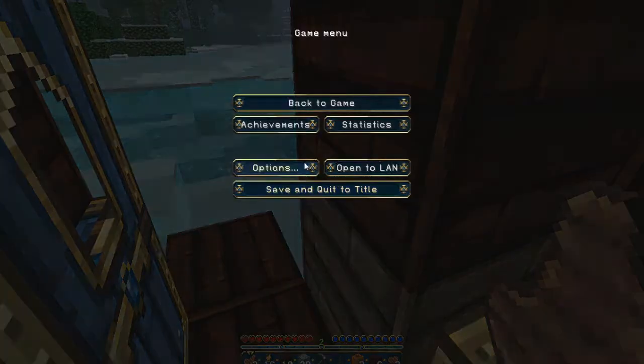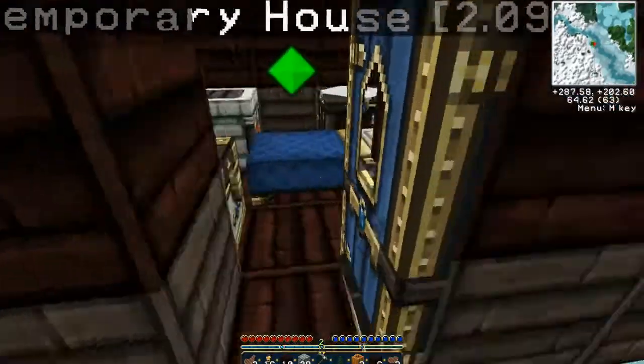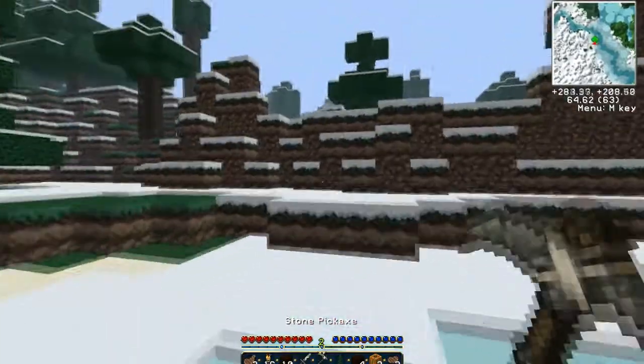I better get a sword actually, just in case. I've got one stick - it's okay. Oh you only need one stick. I don't know why I built more then. Oh well, we got that. Store them in my inventory so I don't fill them up.